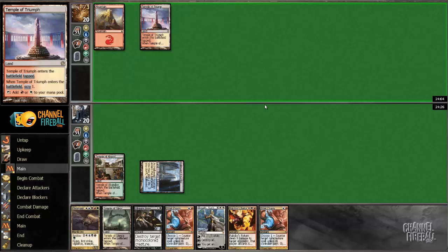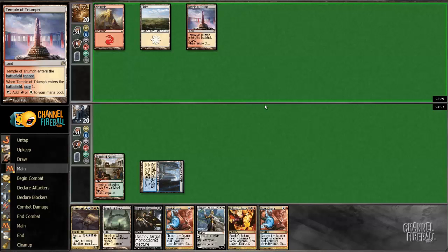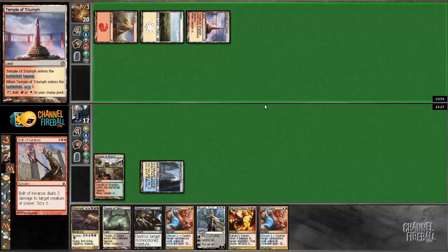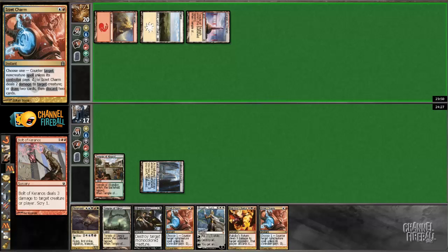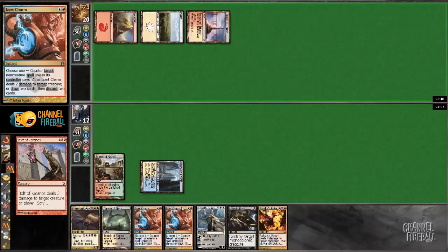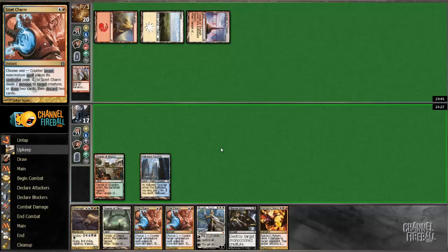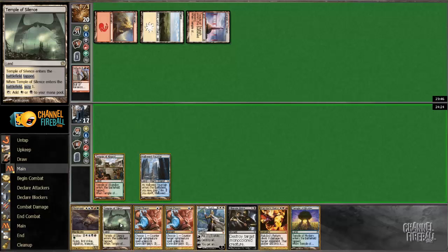Oh, he didn't throw anything at me. If he just plays Chandra's Phoenix here, that's not that bad for me either. It's Phoenix. Oh, it's Bolt of Karanos. All right, so now I have two Izzet Charms up, which is really nice. I'm going to play this.